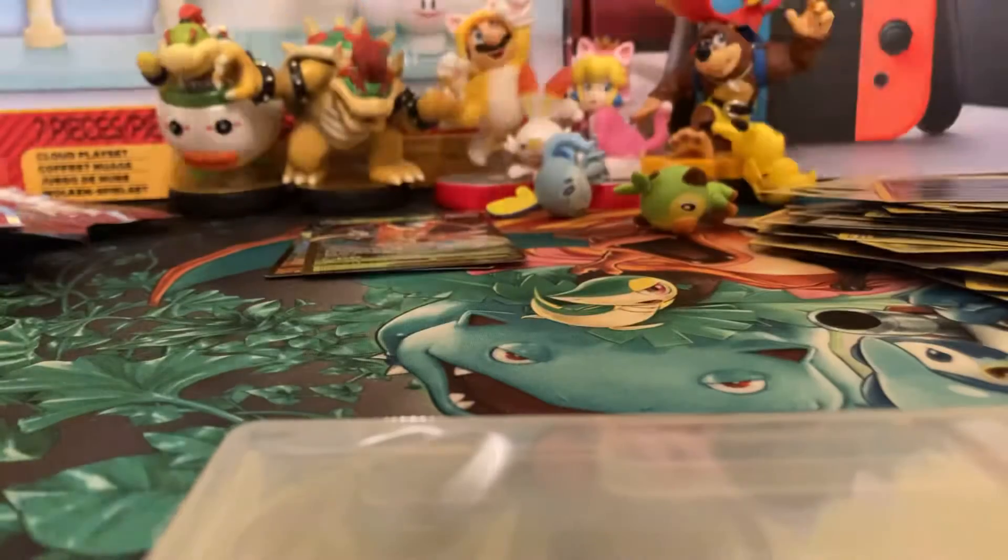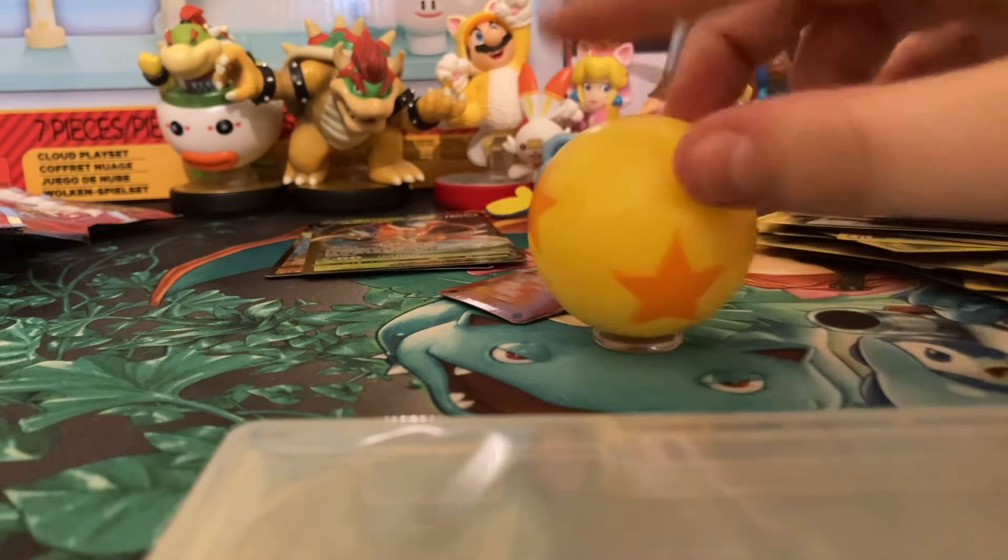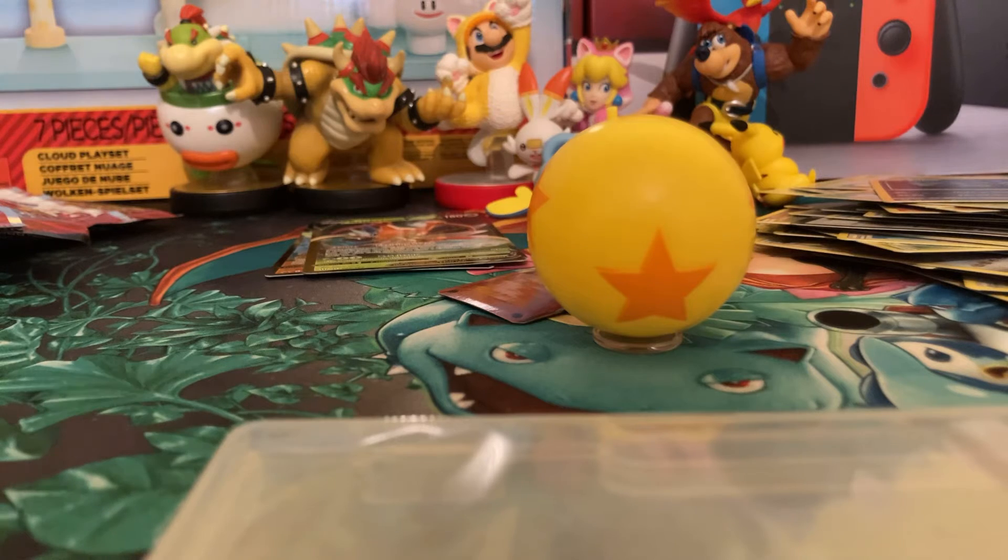Here's the little set — you get these little cardboard bricks. Here is Lemmy's ball, which is pretty cool — we've never had one of these before. Mario was really hard to get out of the packaging!